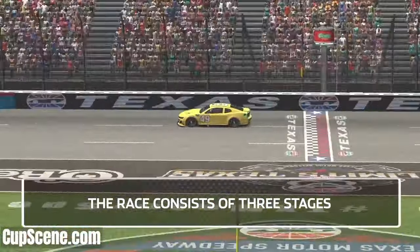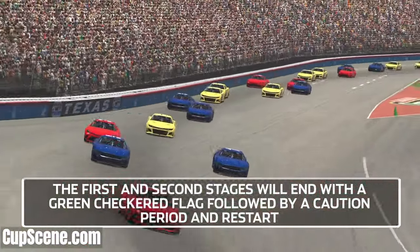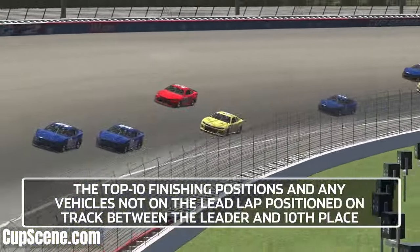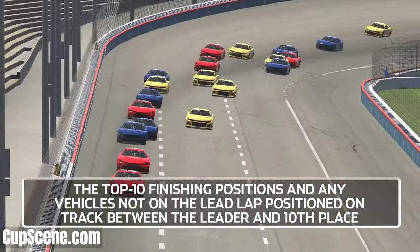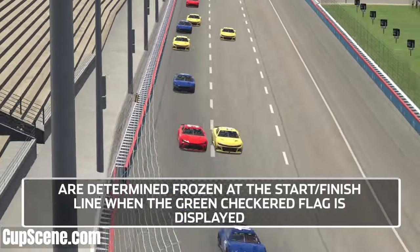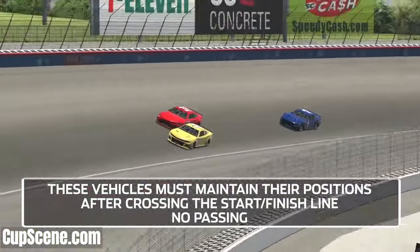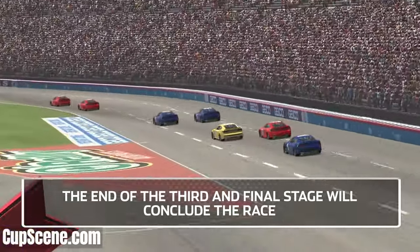The race consists of three stages. The first and second stages will end with a green checkered flag, followed by a caution period and restart. The top ten finishing positions and any vehicles not on the lead lap positioned on track between the leader and tenth place are determined frozen at the start-finish line when the green checkered flag is displayed. These vehicles must maintain their positions after crossing the start-finish line. No passing.